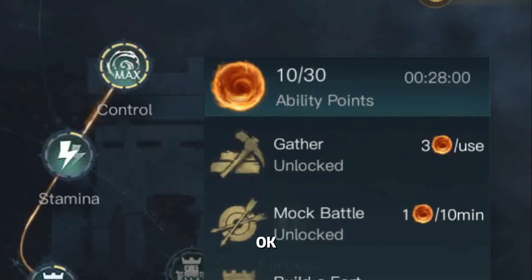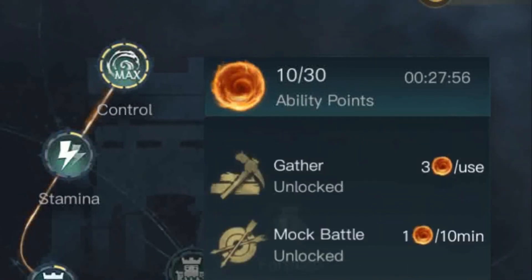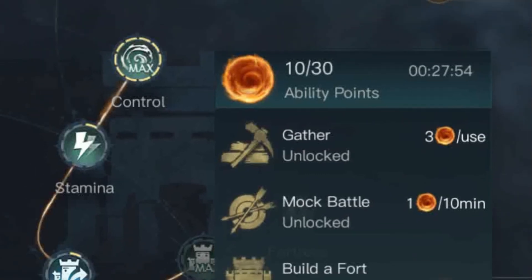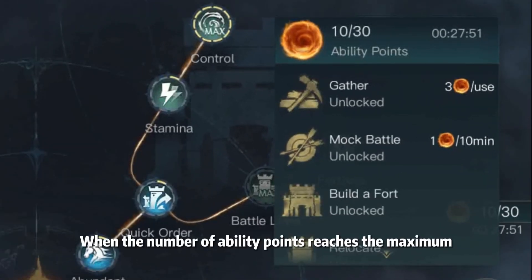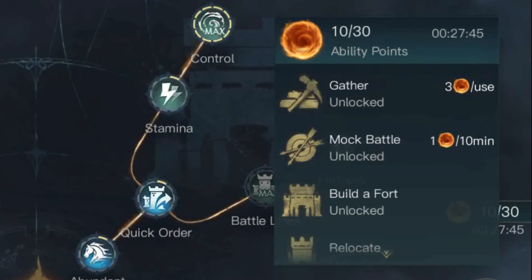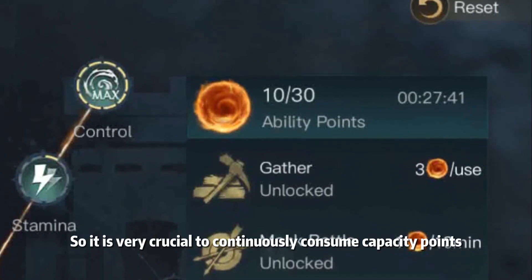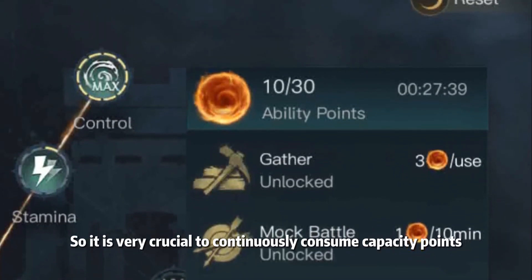You can increase its maximum value through the ring skill tree. The maximum value can be raised to 30. However, when the number of ability points reaches the maximum, they will not regenerate until they are consumed. Each recovery takes at least one hour, so it is very crucial to continuously consume ability points.